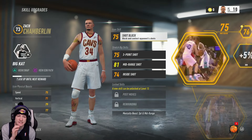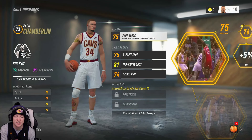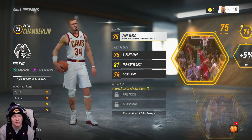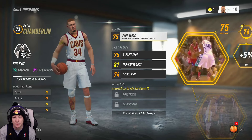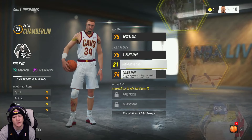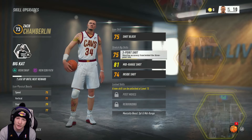Right here you guys get to see — I chose Big Cat, which is Karl Anthony Towns. Technically this is a Karl Anthony Towns build. Right now I got my mid-range shot up to 81, 75 from three. I haven't upgraded my inside shot, and I've barely upgraded my shot block.